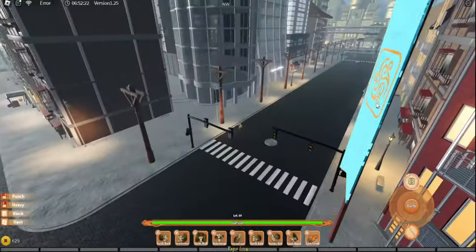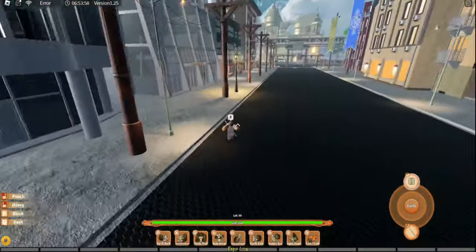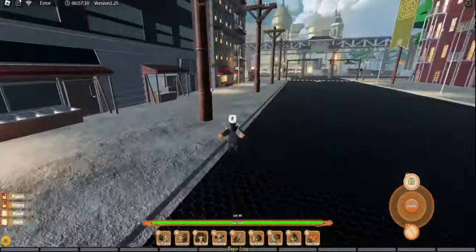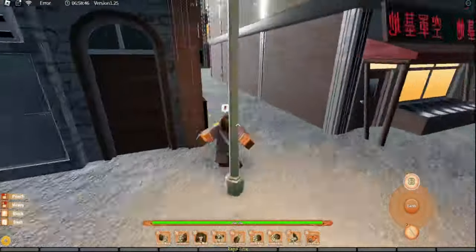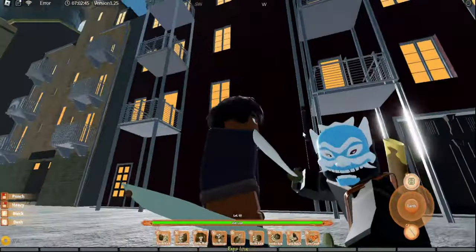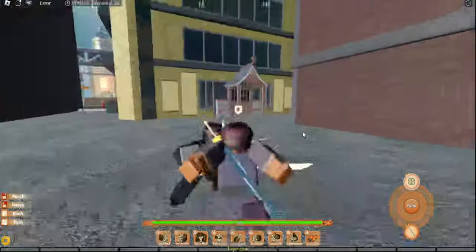All you gotta do is come over here. You can go between the alleyway as well, but just come over here, hit this corner, and then Prince Zuko is gonna be right here. You can also get his mask — 1.5% chance of getting it, so slightly higher than the sword drop.